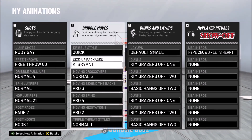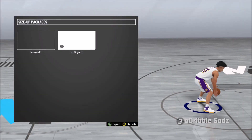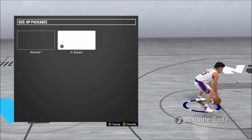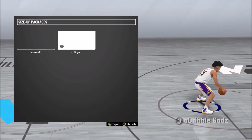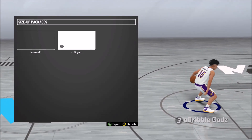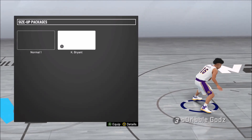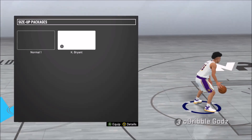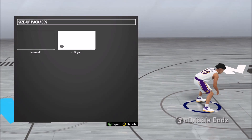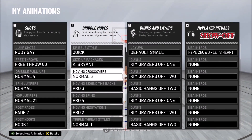Next, we got on that Kobe Bryant size-up package. I picked this one because it's low-key some underrated nice dribble moves in this package. You got the little slight between the leg, you got the little behind the back, and then you got that little between the legs move that everybody knows from - it was OP in 2K16. But you just stand still doing it this year so it don't really matter, but I'm throwing on Kobe because it got so many moves within it.